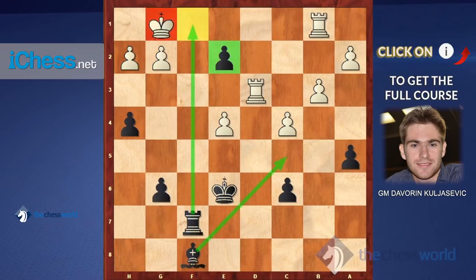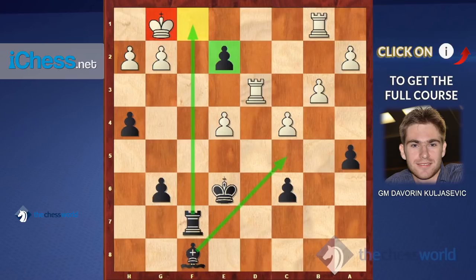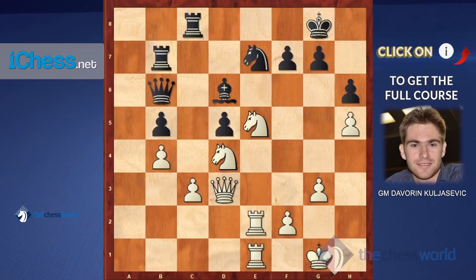White has to accept the sacrifice, and now we have cleared the way for our dark-squared bishop. Bishop c5 is such a strong threat that it cannot be met in any good way. For example, if he blocks the f-file we can still switch the rook to the d-file and there is no defense. Another attempt to defend is g4 to clear the square g2 for the king, but we have an intermediate check and the king has to move away allowing rook f1, and black wins.